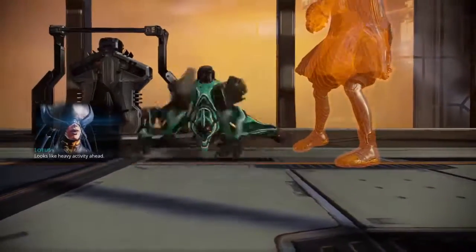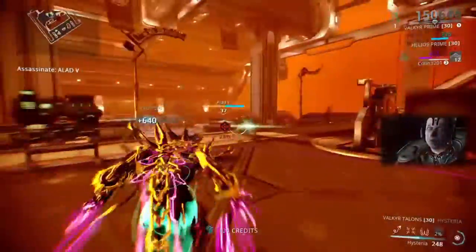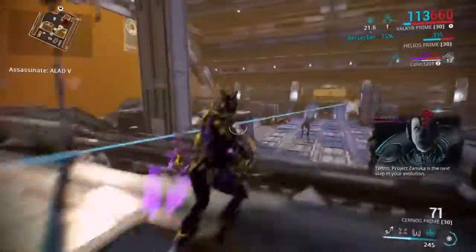Next up we have Alad V and Zanuka on Jupiter. I like bringing Volt or Valkyr for added disrespect. Just target Alad V until Zanuka comes over and tries to pick him up, then kick the hell out of Zanuka. They both go down and you can hear Alad V crying when you beat him.